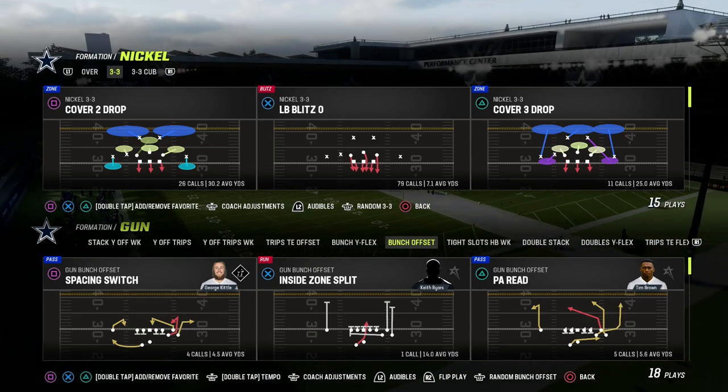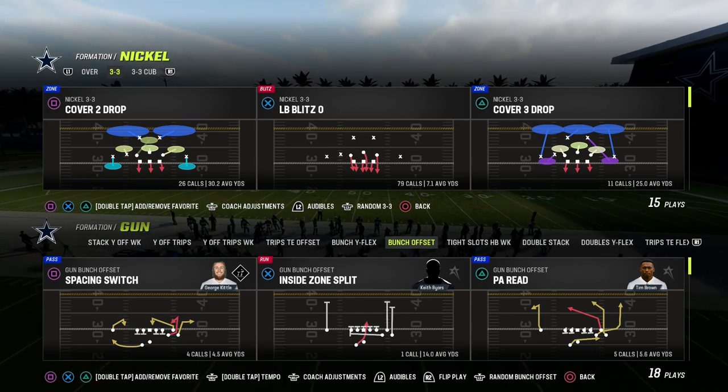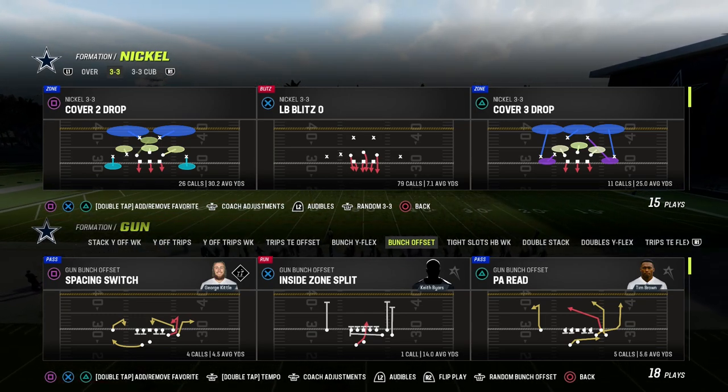All right, boys, we're going to talk about one of my favorite passing concepts in Madden 23. It is the cross concept. Why cross? How to run it out of bunch. Really excited about this.